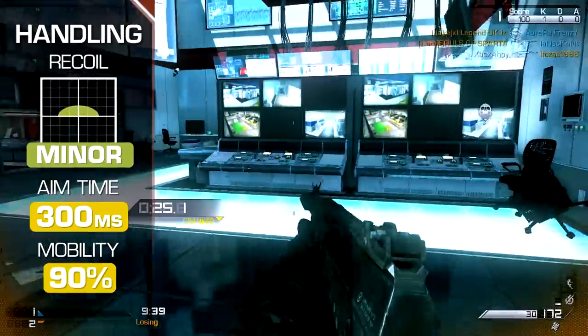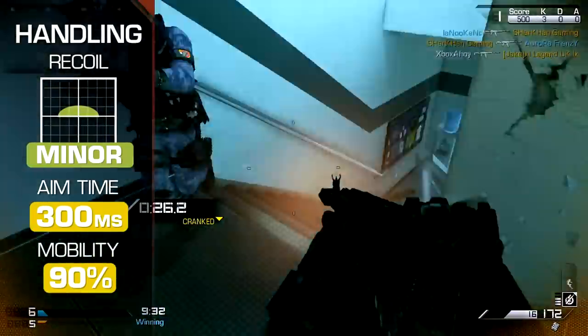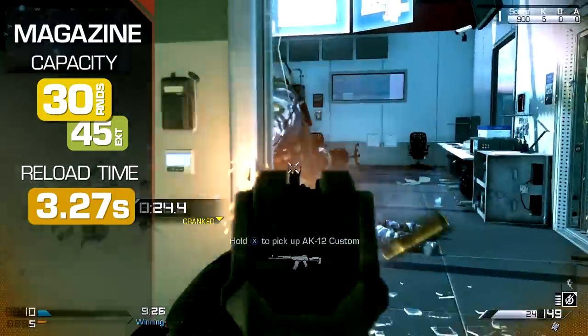Aim time is standard for the assault rifle class at 300 milliseconds, and your movement speed is at the class default too, at 90 percent of the base speed. Magazine capacity is the standard 30 rounds, or 45 with extended mags, as with most of the assault rifles.